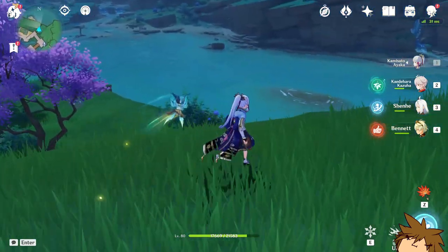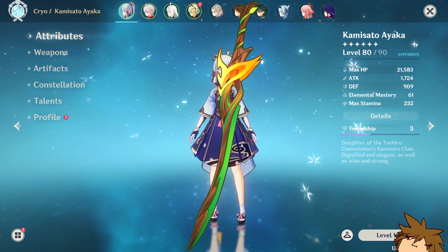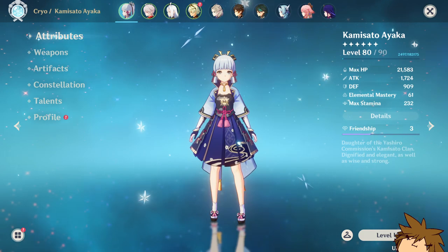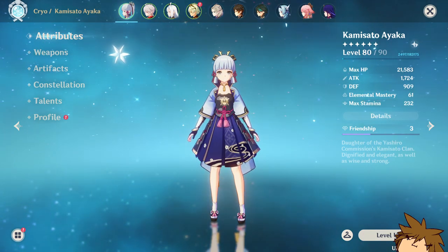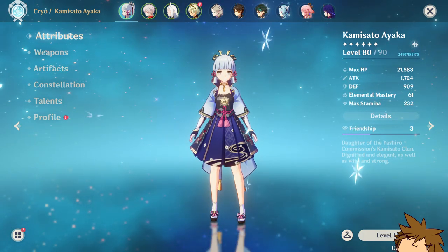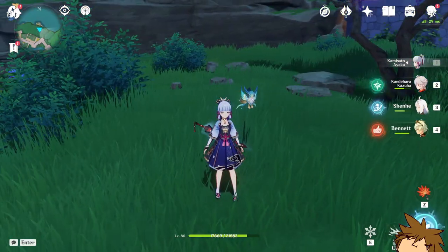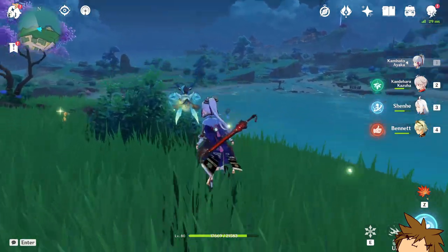The weapon used for Nilou won't be good at all since it has HP percentage — don't bother. So for five stars: number one is his banner weapon, number two is the Mistsplitter Reforged or Haran Geppaku Futsu, and number three is the Primordial Jade Cutter especially for its crit rate. Last, the Sapwood Blade crafted in Sumeru — while it boosts elemental mastery for 12 seconds on Dendro reactions, its substat is energy recharge rather than EM, crit, or attack percent, so it's hard to fully recommend.